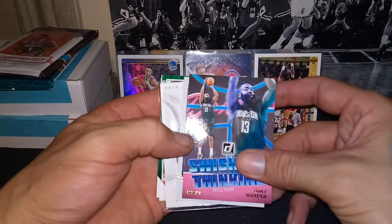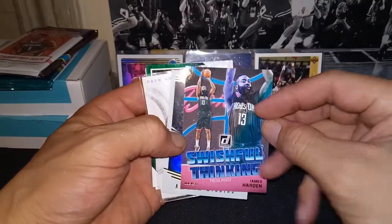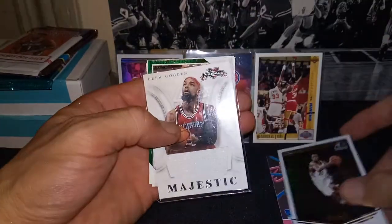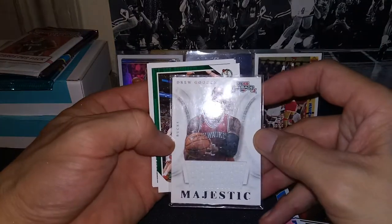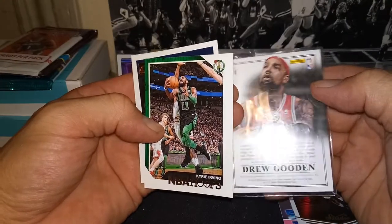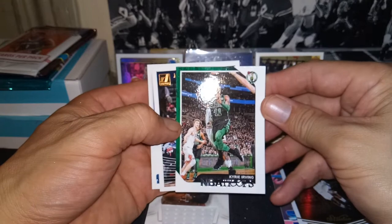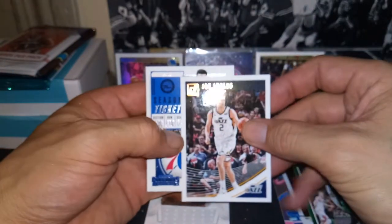We have a Donruss Press Proof James Harden — 18/19 — and an Andrew Wiggins Studio 16/17. We also have a majestic mem card, a Drew Gooden from Crusades Basketball 12/13, so that's the mem card. And we've got NBA Hoops 18/19 — Kyrie and Joe Ingalls, an Aussie.